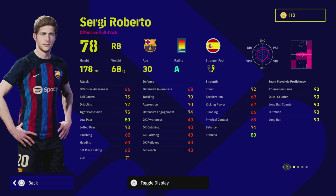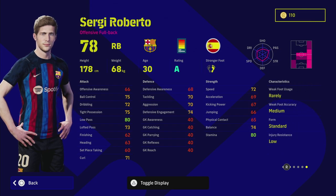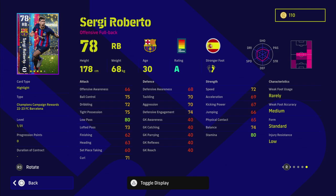Sergio Roberto has 31 levels to go and can play CMF, right mid, and right back. When training him, I'm going to keep him a little more defensive than your typical offensive fullback. I like that he has Blocker — very rare for a fullback — and One Touch Pass, fitting for the Barcelona passing team under Xavi.